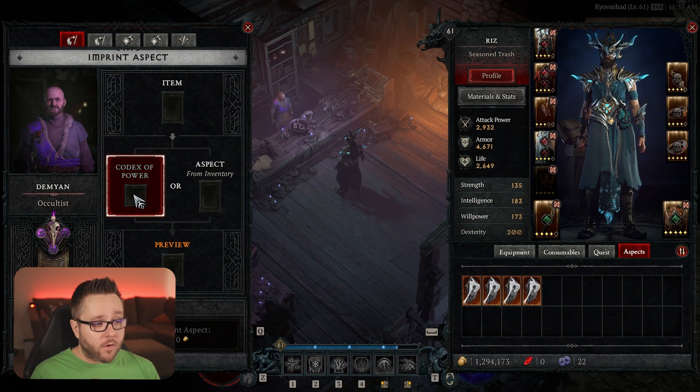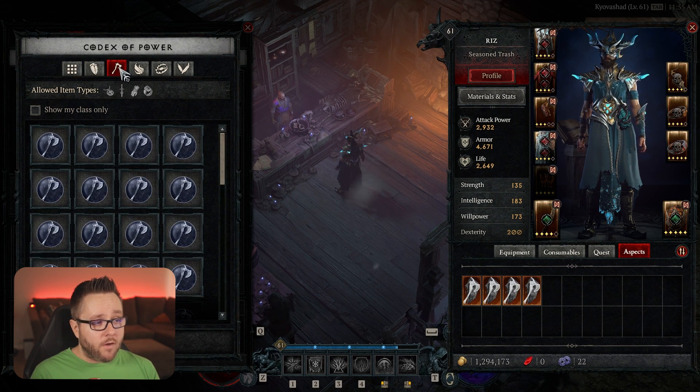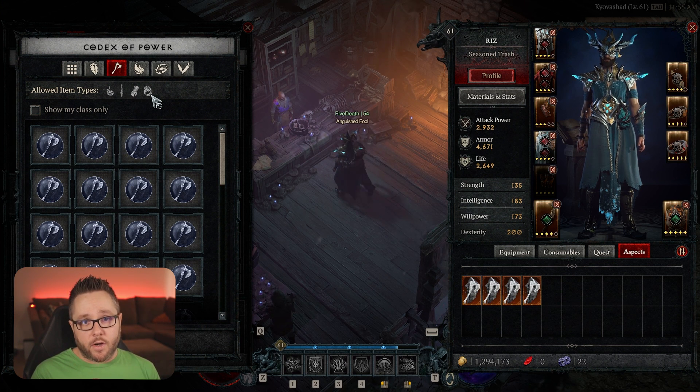Additionally, when looking in the Codex of Power list, you can click on these tabs to see the defensive ones — those are only allowed on an offhand, helmet, chest, pants, or amulets. Offensive aspects can go on an amulet, a weapon, gloves, rings, etc. You'll want to find a perfect combination of all the powers you want, check what slots they can go on, and apply them to the appropriate slots.